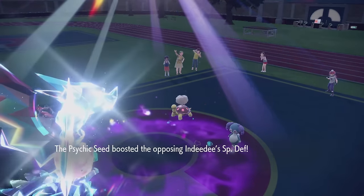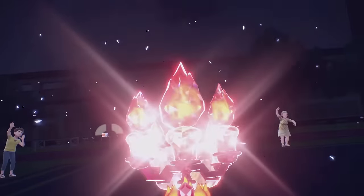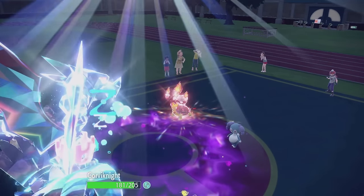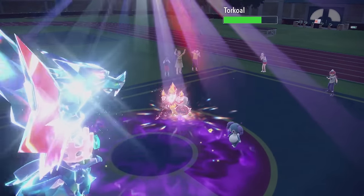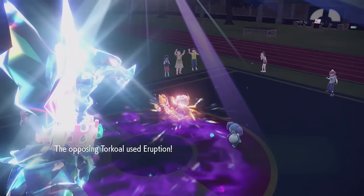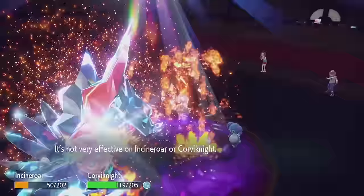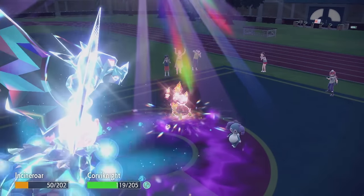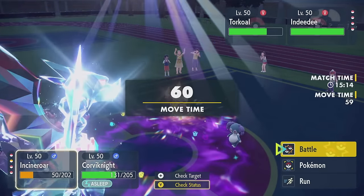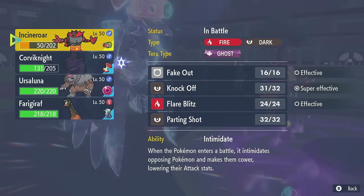They're Psychic Seed — fine. Terra Fire time. Are they going for Eruption? Trying to call a Fake Out, hope Corviknight stays asleep, click an Eruption. I'm going to weaken the damage with Knock Off. If you're just going for Heat Wave, good call — but I'm also getting rid of the Charcoal item. Corviknight's asleep, fine. Didn't really need to wake up there. There goes Charcoal, and there's Eruption. This will still do some damage. I guess they have Trick Room on Indeedee, probably, so I need to get rid of that. I could Parting Shot into Ferrigarath.